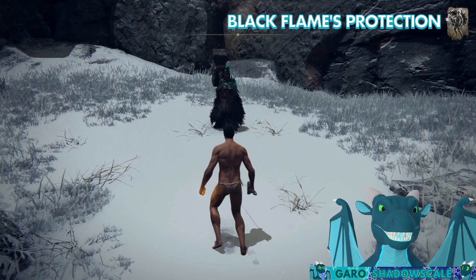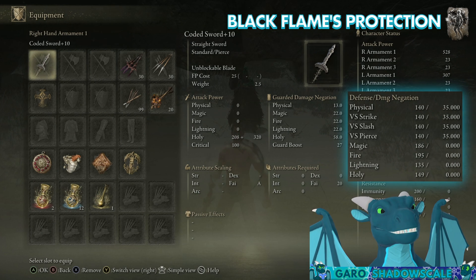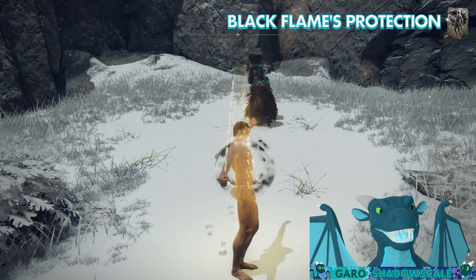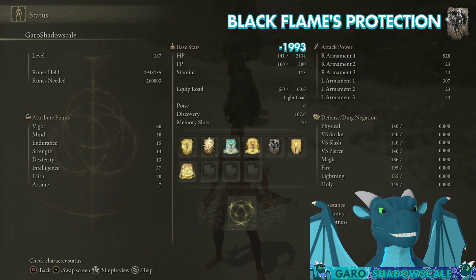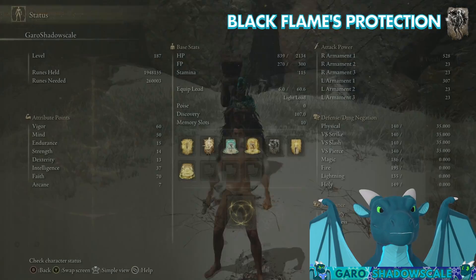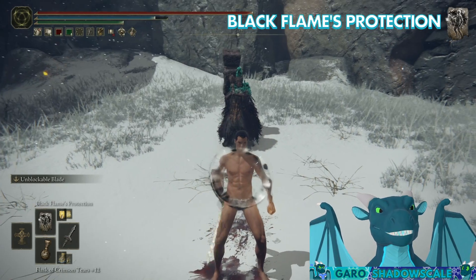Next up is Black Flames Protection. This is a physical defense buff. We're still at 0% baseline damage reduction before casting this. Right after I cast this spell, our physical defenses shoot up to 35% for all forms of physical defense — physical, strike, slash, and pierce. It is worth mentioning this buff also has a downside: it reduces healing by 20%. Now let's remove the buff and show the before-and-after damage differential when I get hit by a Giant's Crusher jumping heavy. Holy crap — that hammer's a beast. That did just under 2,000 damage. Now we pop the buff. Still a monstrous amount of damage, but instead of almost 2,000, we took about 1,300 — a 35% damage reduction. Definitely a nice buff to have, especially if you're running light armor.